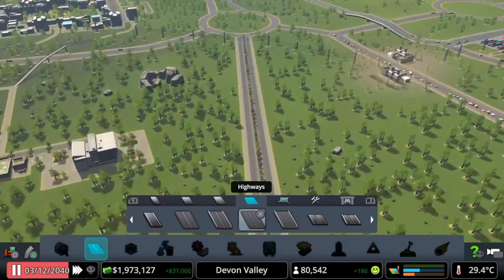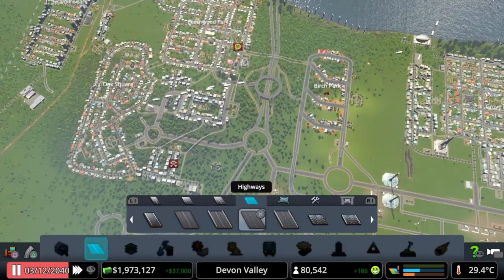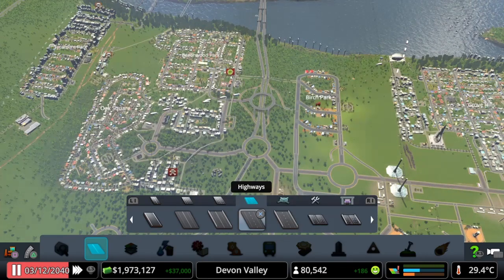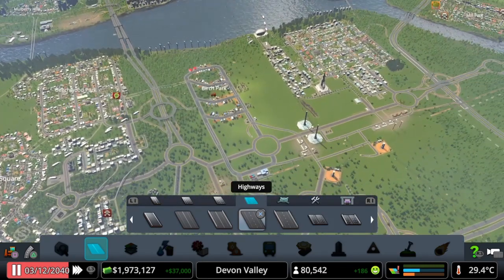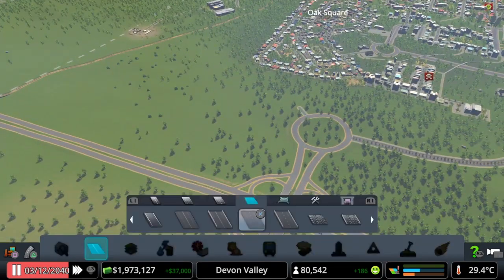Okay guys, so what we've got so far is the airport in place here. We've got one road that goes underground and then we've got this one here that goes out to a roundabout, connecting to the cloverleaf onto the highway - which I'm going to change up at some point to something a lot better but they are working for now. Then we've got that road coming off, which then goes onto this main roundabout up here, which connects you up to the Oak Square, Beachwood Park, Sycamore Park, Three Trees District area, and obviously Birch Park Farm and the lower districts down there.